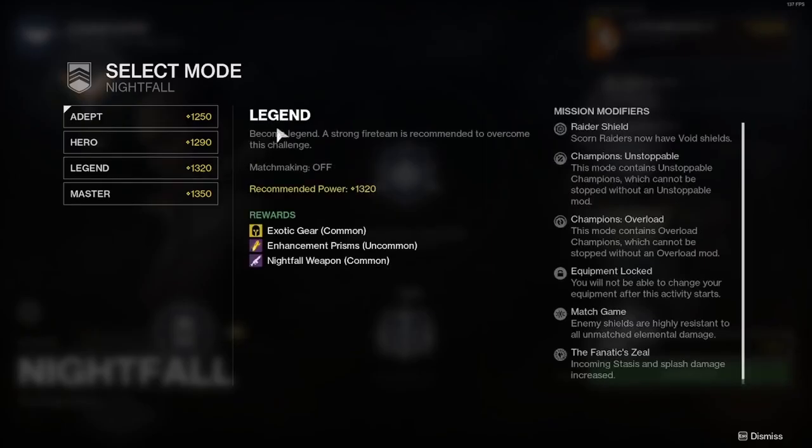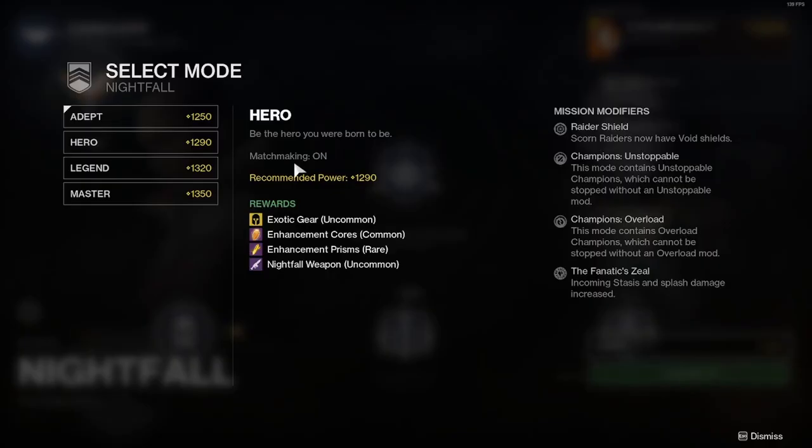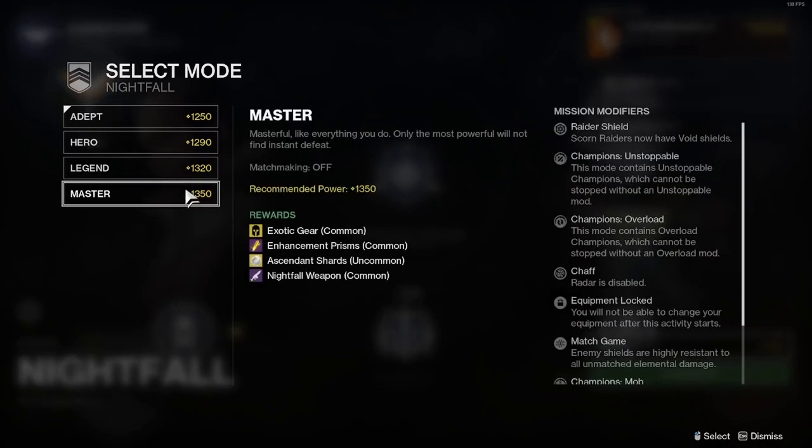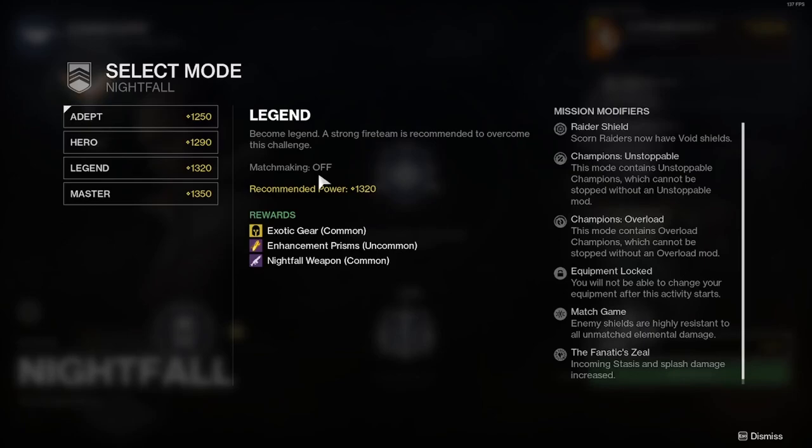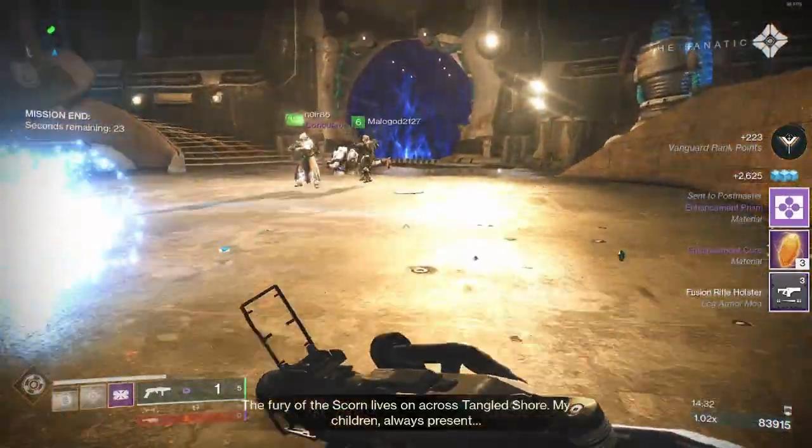Hero mode Nightfall also has matchmaking on, which means the game will pair you up with other players to help you complete it. Compared to Legend, Master, and Grandmaster, where matchmaking is off — meaning if you want help you'll have to find other players yourself. I got the Fusion Rifle Holster as a reward.